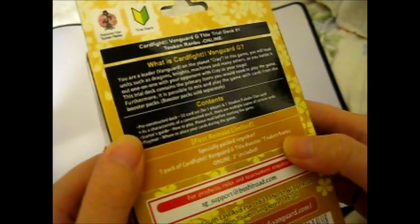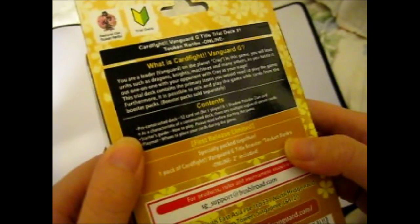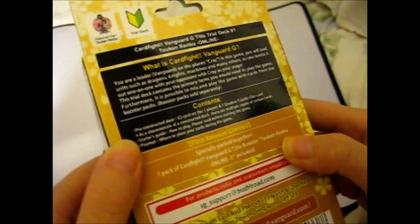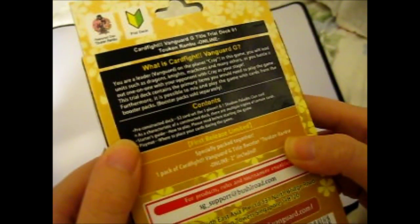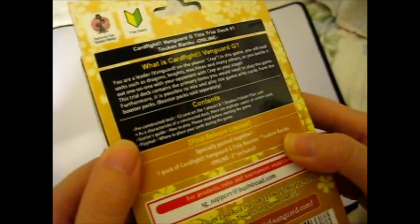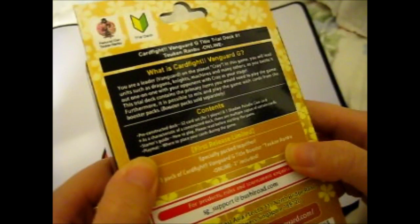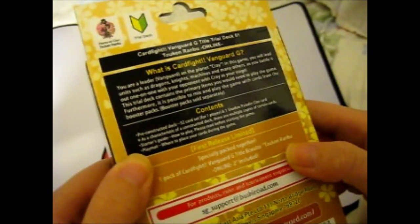Contents: pre-constructed deck, 52 cards set for one player, and one Shadow Paladin clan card. As a characteristic of a constructed deck, there are multiple copies of certain cards. Also includes a starter guide on how to play, and a play map showing where to place your cards during the game.